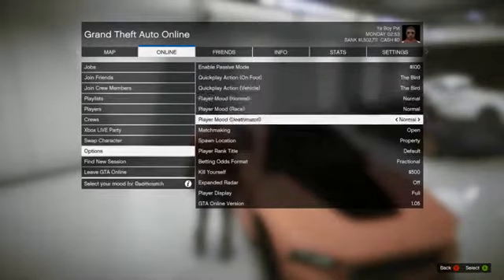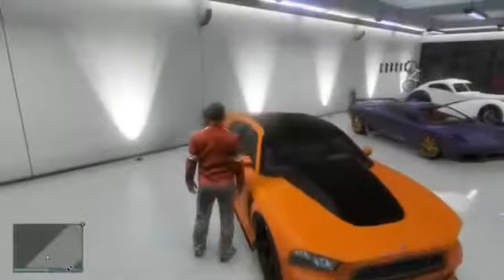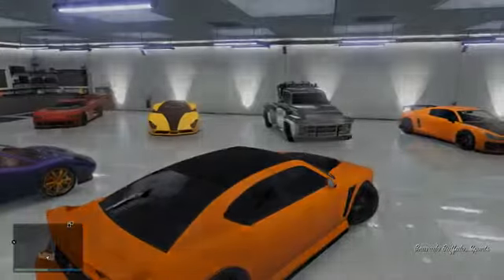Make sure you get on this glitch right now because it will run out, and you won't be able to do this anymore when they patch the game. So the first thing you want to do is go into GTA Online and set your spawn location to last location, then get in the Buffalo.